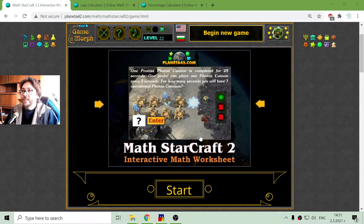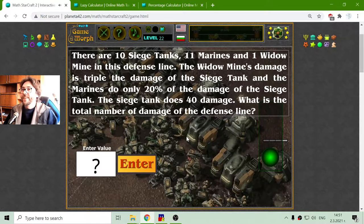In today's mathematical exercise, I'm solving conditional tasks for StarCraft II game. There are 10 siege tanks, 11 marines, and one widow mine in this defense line that we see here in the picture.